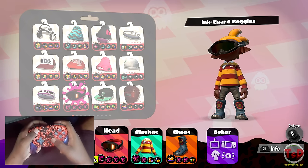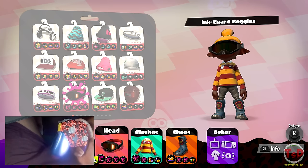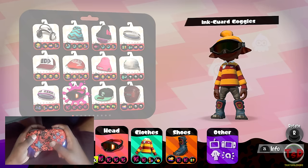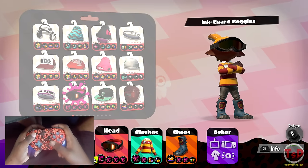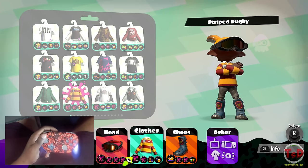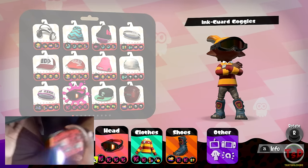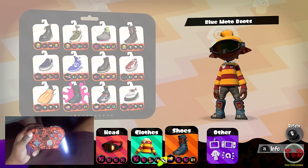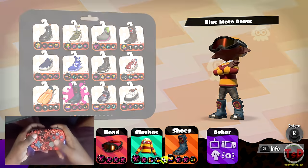This weapon really needs run speed — you don't have to run it, but you'll notice you walk extremely slow without it. Run speed on heavy splatlings specifically is pretty much amplified, so just a little bit can make a big difference, and even more run speed can make a huge difference to your mobility. My heavy splatling build is a very standard one — mostly run speed with a couple of other perks. Feel free to work around with what you think will work best for you.